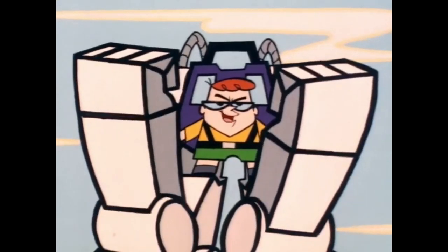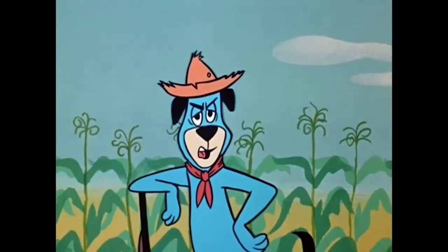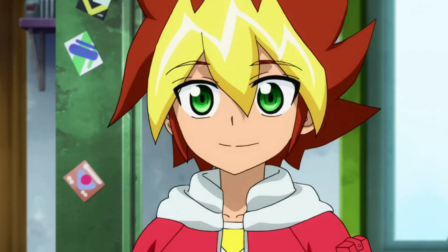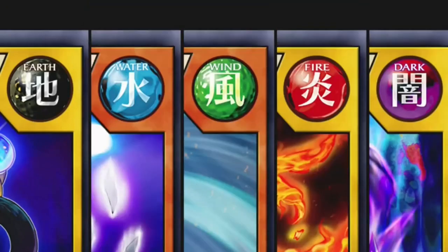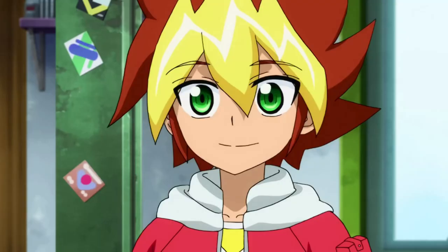It's true that you made a comeback, Roman, but that doesn't mean I can't make one too — watch this! I activate my spell Recovery Force. First, I'm gonna summon two monsters. Seventh Road Magician gains 300 attack points for every different attribute in Yuga's graveyard — that's a total of 1500 attack points!